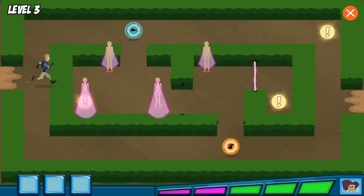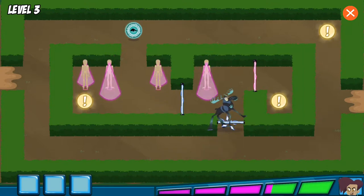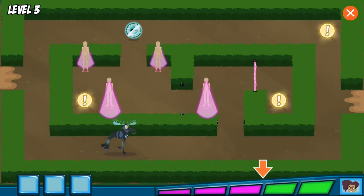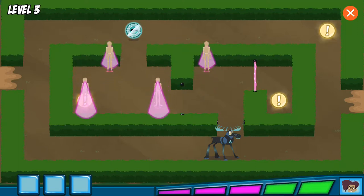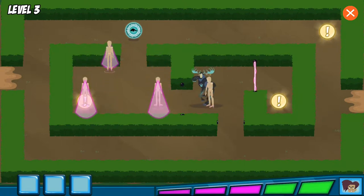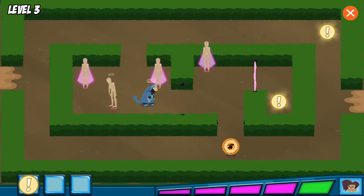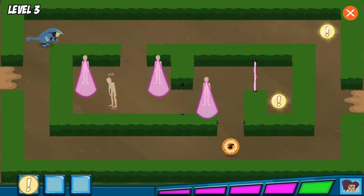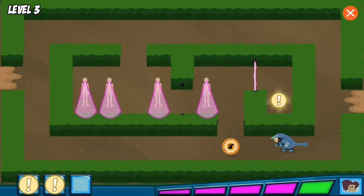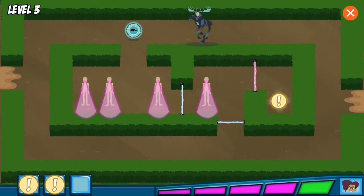My baby animal escaped! Quick — mannequins, find it! Uh-oh! This meter is getting really full — if it fills up all the way, we're toast! Yes! This is the first animal clue — just gotta collect the rest. I know someone's there. I'll catch you — just you wait. Another clue. Moose power. Pangolin power.